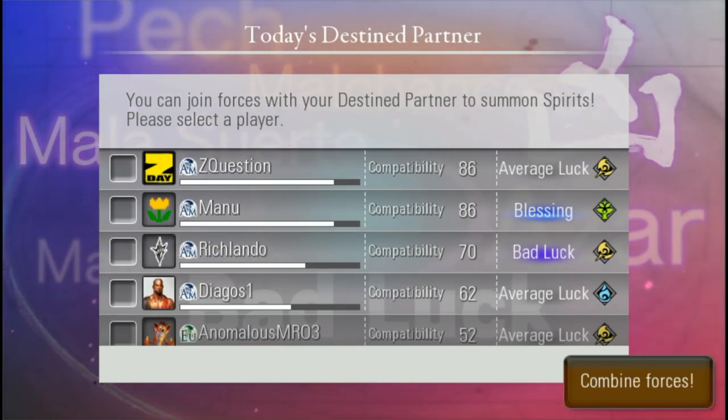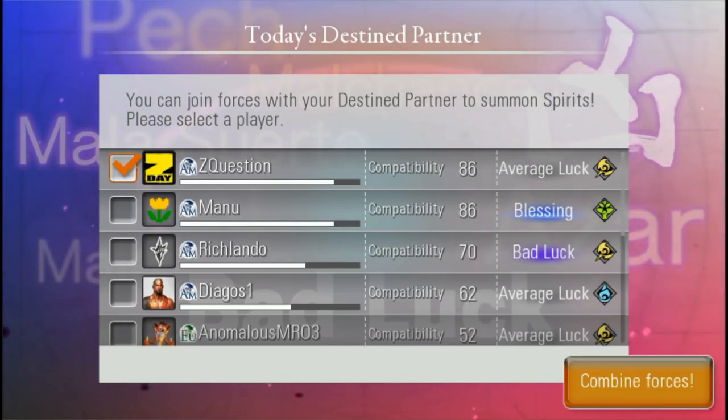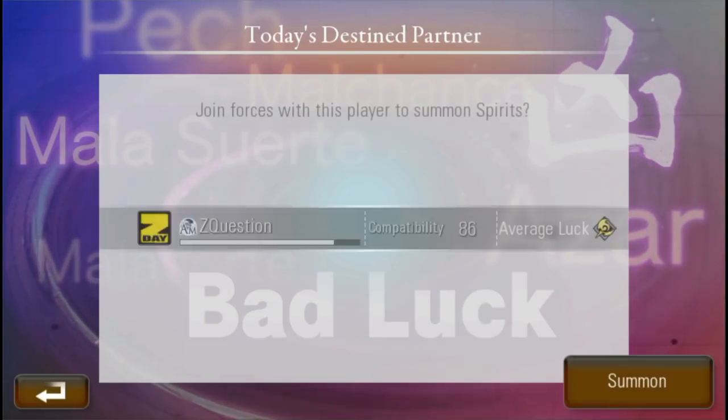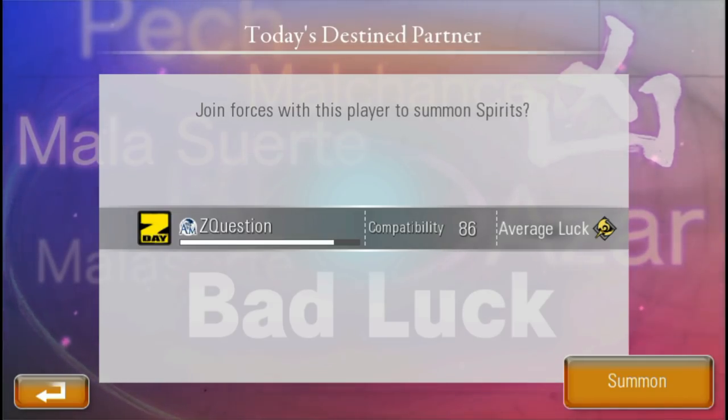One of the basic setups you have to do is pick a partner. Whenever you pick one of these partners, you'll summon a spirit together, and that spirit can go into your collection. I picked someone that has a high compatibility with me. There are three versions of this game — the American version, the European version, and the Asian version.